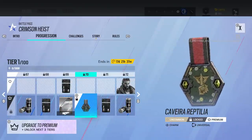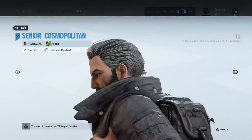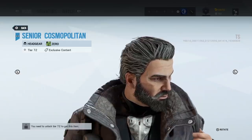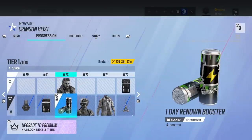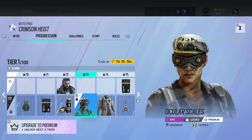Then we've got a Cav charm. We've got a Zero headgear — nice hairstyle. A lot of these are either goggles or just doing their hair differently. That looks good though. I've got the one with the goggles on and that's what I'm going to go for — proper Splinter Cell-style goggles, not these.